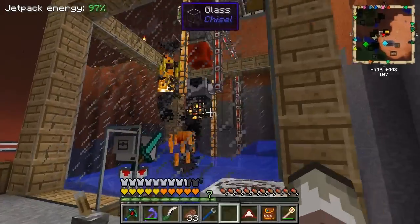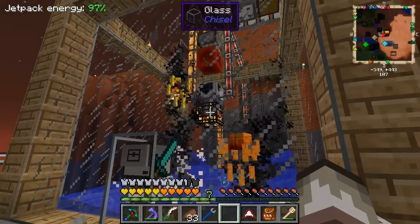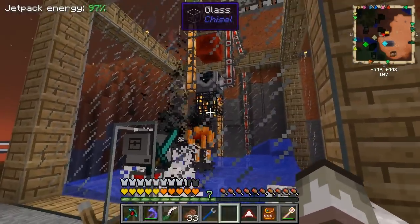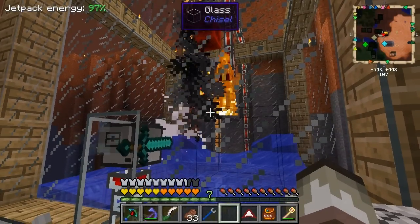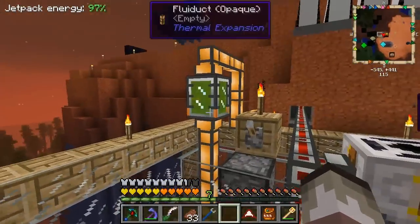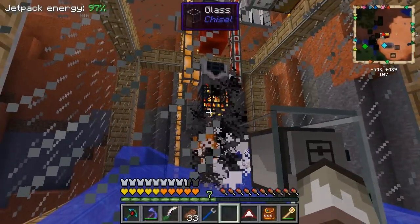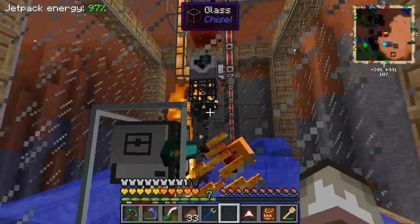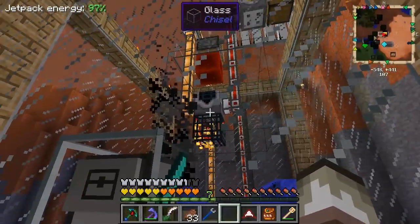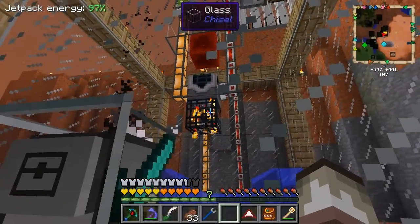The reason why I'm here in the dark is because I put the Skeleton Spawner in there, and it only works at night. So I'm gonna have to build a room around this so I can have other spawners in here. I put the Skeleton Spawner in this room so I get more mob essence, because I don't need the mob essence for the Skeleton to spawn. Hopefully the system will run more smoothly.